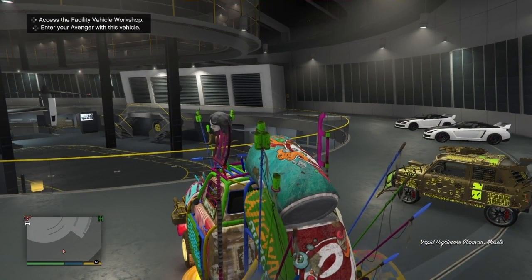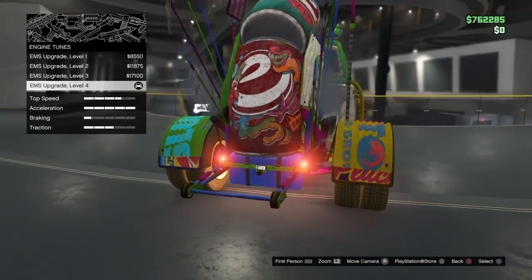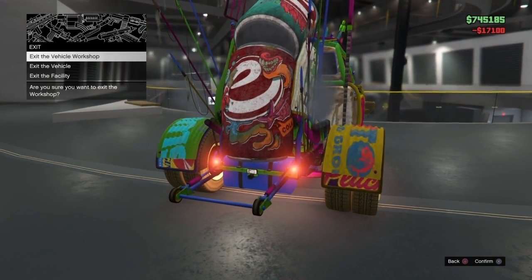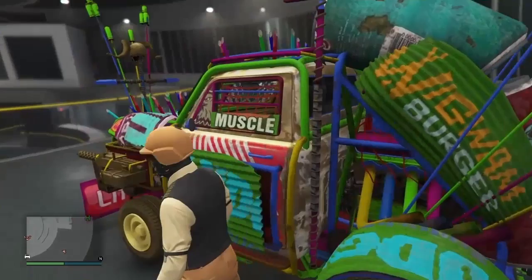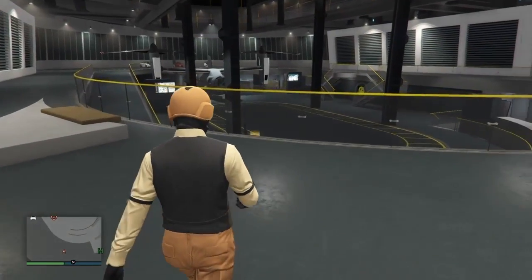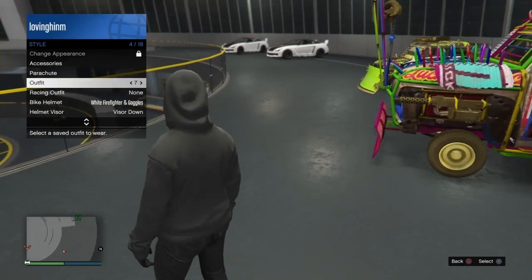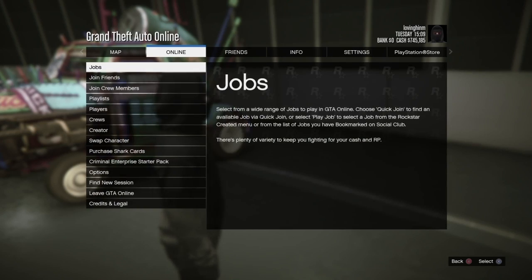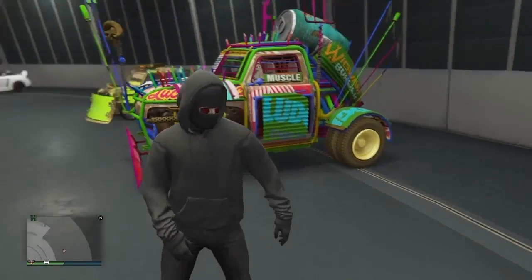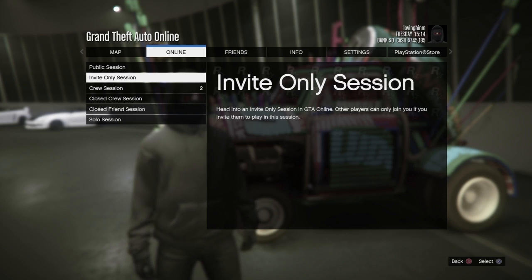Now all you want to do is enter the Slam Van and click right on the D-pad this time — we're not going to enter the Avenger this time, we're going to click right on the D-pad. After you do that, all you got to do is change one thing on the vehicle and exit. Once you're out of the vehicle, pull up the interaction menu and change your outfit. You want to make sure you do this because if you don't, you can possibly hit the daily sale limit, and you do not want that to happen if you want to keep doing the glitch. After that, go to a different session — it could be a public session or an invite-only session.